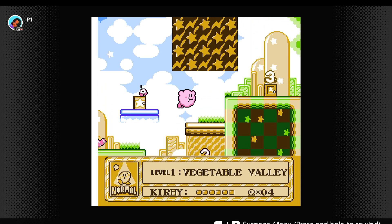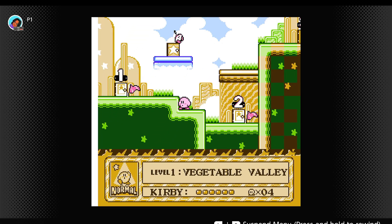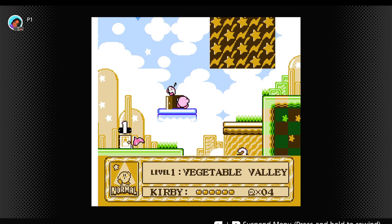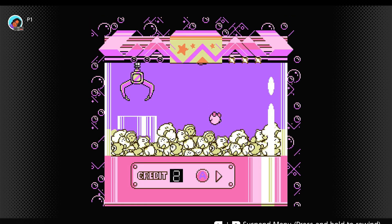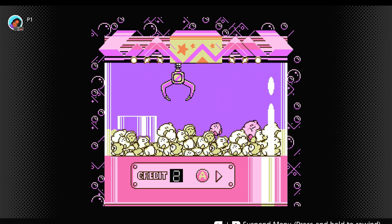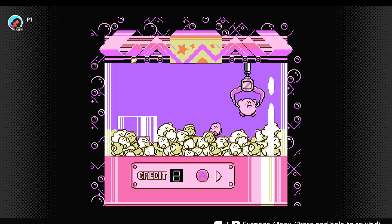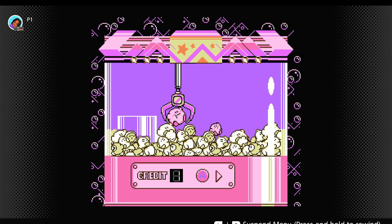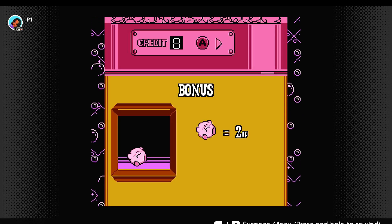If you ever wonder why the screen flickers sometimes, it's just because I save and I crop it out. I'll be starting with the crane again to stock up on some lives — let's try to get the two big ones this time. And you see, this time he didn't fall, so that's great. That's already one, and the other one is a little bit closer. Nice, this is a great start!